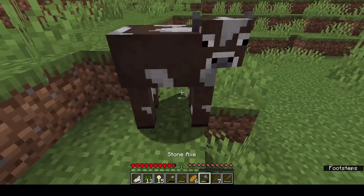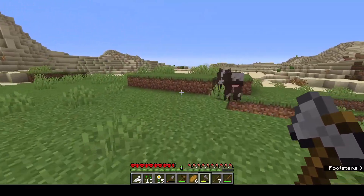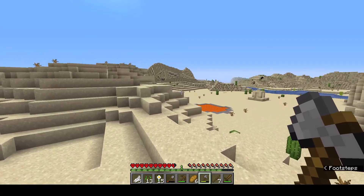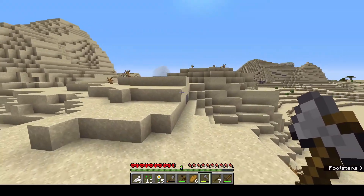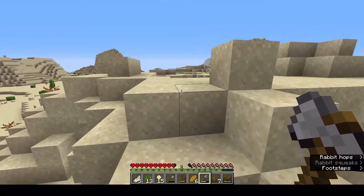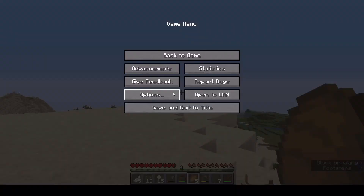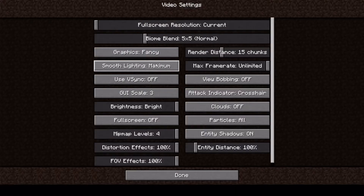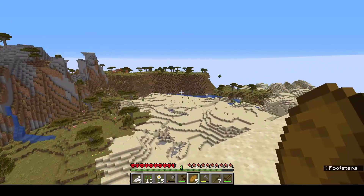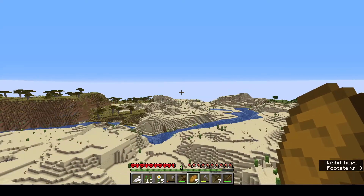I just grabbed two stacks of dirt, I think that's gonna be enough. My inventory is getting kind of full. Let's go into the desert. I think I'm gonna turn my render distance up. Oh — there's a lava pool right there. I can see as far as I can. Oh, there's a village right up there on that hill, nice.